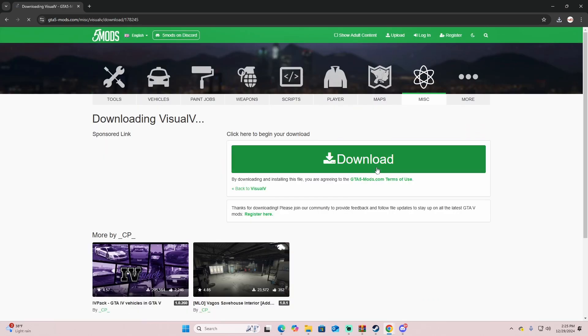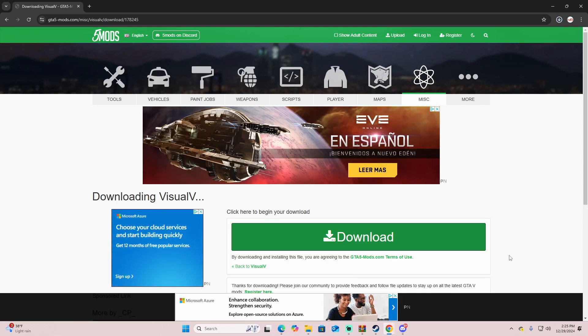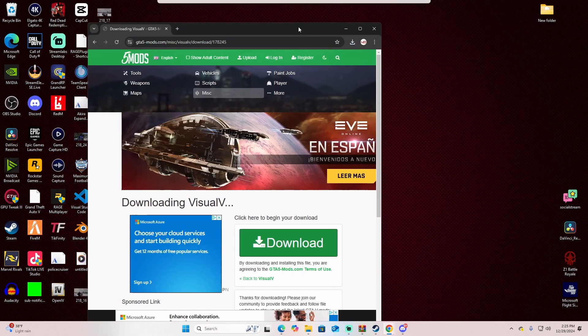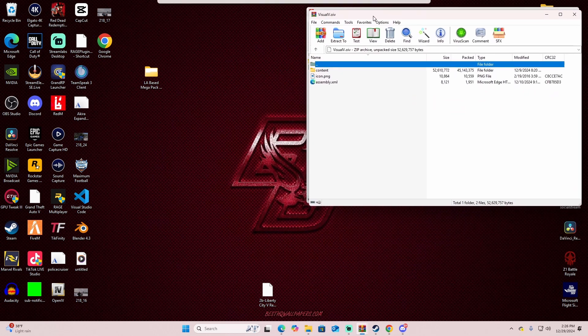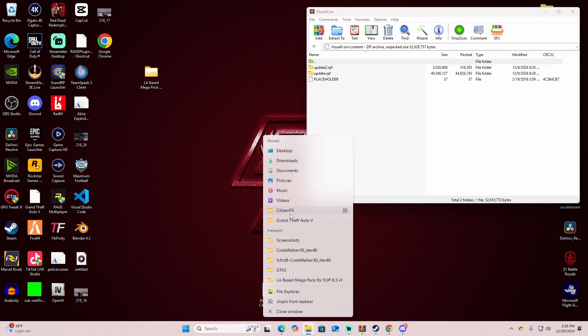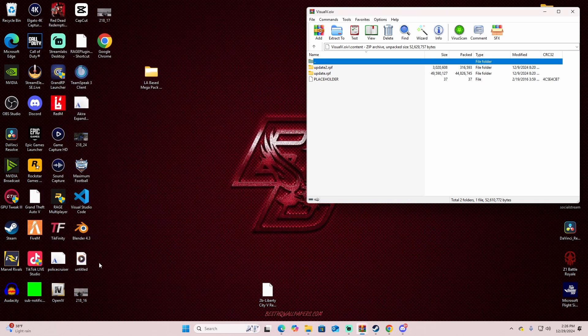They say to get Visual V first. They also recommend that if you have any graphics mods already in the game, completely wipe and restart so nothing is overlapping. So we'll get Visual V downloaded — link will be in the description. Once you have Visual V, go to installation via mod package, double-click Visual V OIV, and it will open in OpenIV. Go to the content folder — we'll also need the FiveM directory, not the GTA 5 directory just yet.